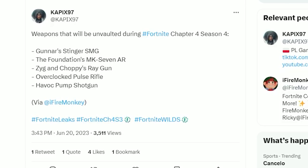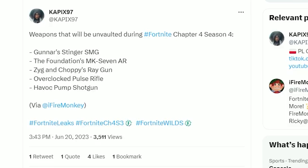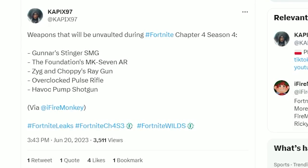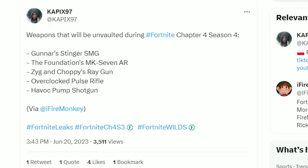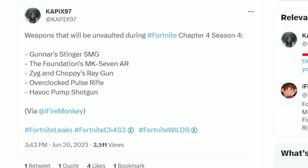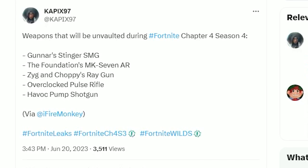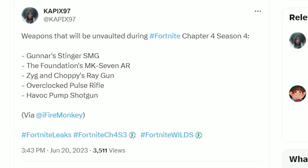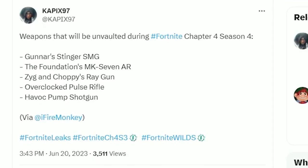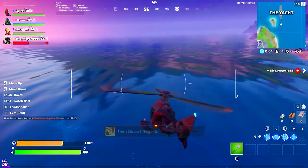We also have our first look at weapons that will be unvaulted in Chapter 4 Season 4. We'll see the return of the Foundation's MK7 Rifle, the Stinger SMG, the Ray Gun, the Overcharged Pulse Rifle, and lastly the Enhanced Havoc Shotgun — which I'm super excited to finally see return.